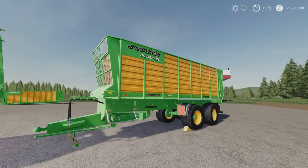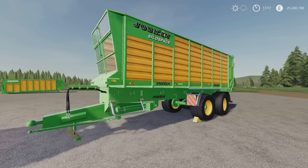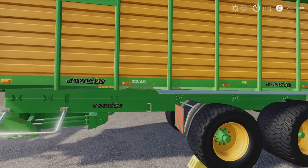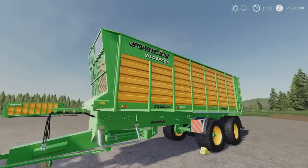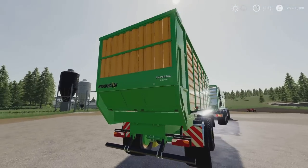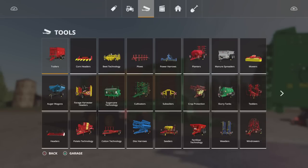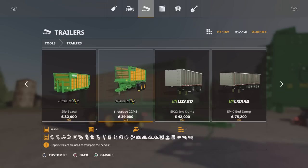Next up, we have got this. Interestingly, a different modder entirely, but it's also a silo space. This is the Joskin Silo Space 2245, by Bueno. It is 6.82 megabytes to download, six slots on console. It is a 45,500 litre capacity trailer — also very nicely made, with a rear steering axle. Takes pretty much everything. You'll find this under Tools and Trailers — 39,000, 45,500 litre capacity, takes pretty much everything.